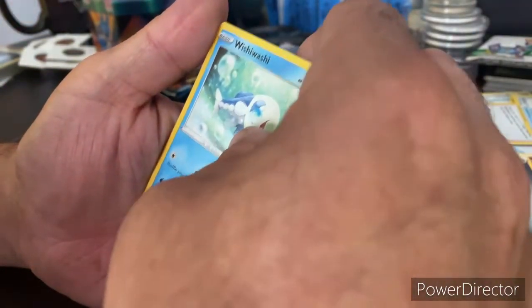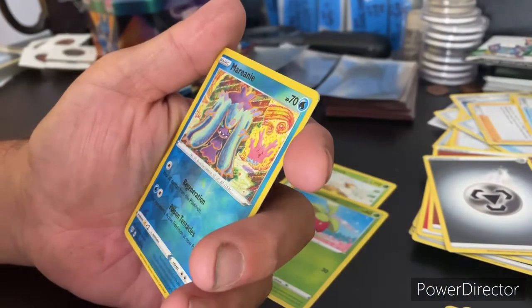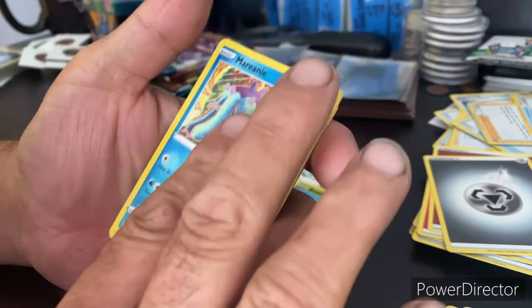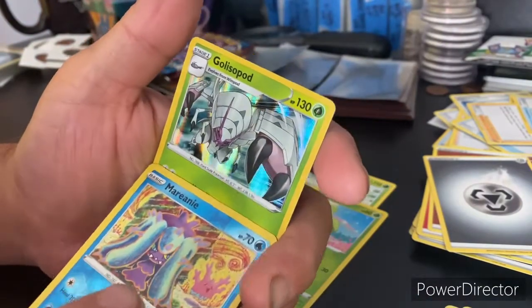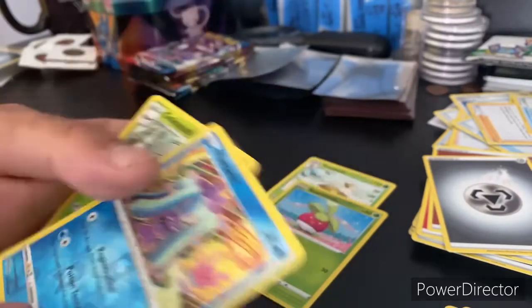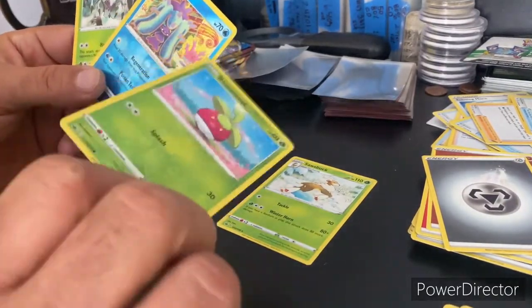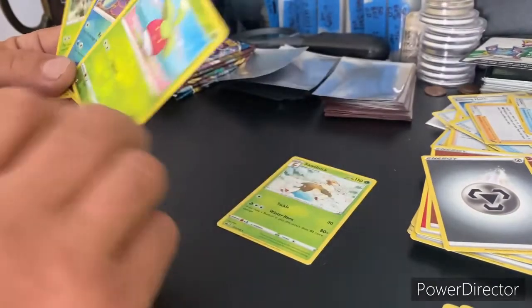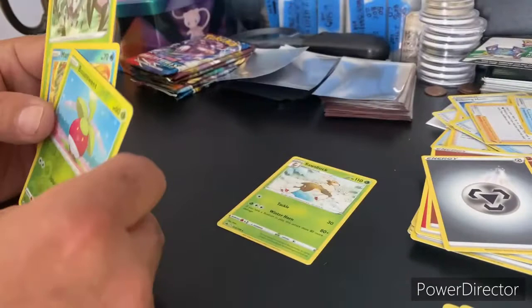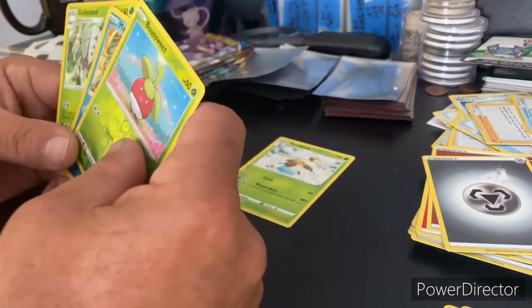We got a Diglett behind him, a Tauros, and a Pansage. We got a Wishiwashi, and here's a reverse holo — it's a water card, it's a Mareanie reverse holo. Sliding this up slow — we don't have it so it's probably a holo, and it's gonna be a Golisopod holo. So that's what we got today: a Bounsweet reverse holo, a Mareanie reverse holo, a Golisopod holo, and a Sawsbuck.